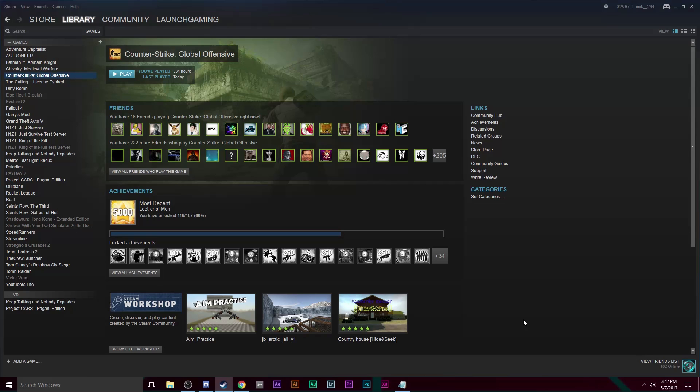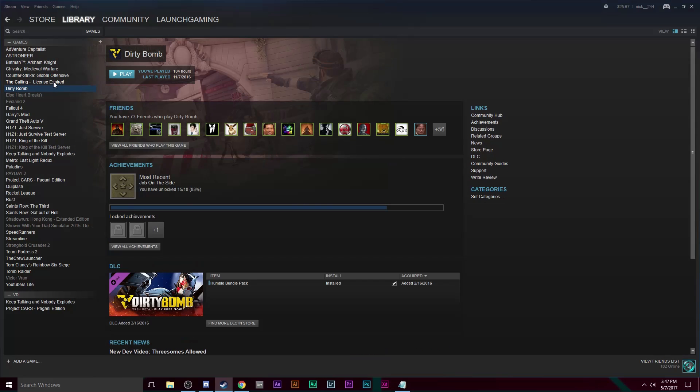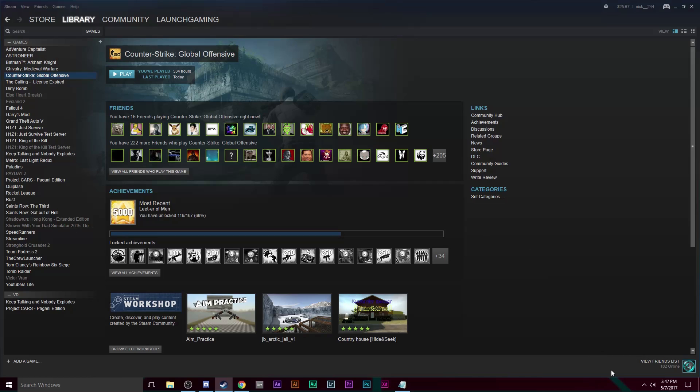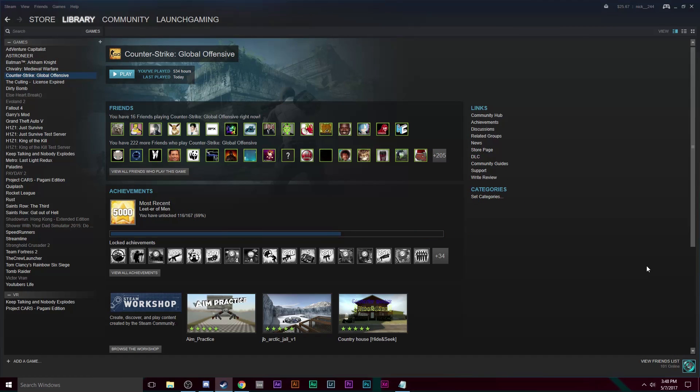Now we move into the section for multiple games not working. If multiple games aren't working, first check for any antiviruses on your computer. If you have any antivirus that isn't Windows Defender — because Windows Defender isn't doing much — you want to disable it temporarily or uninstall it and see if that works. If that works, congratulations. But if not, there's a very high chance it might be your graphics drivers.